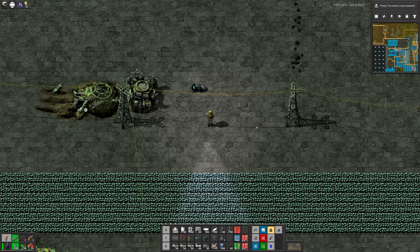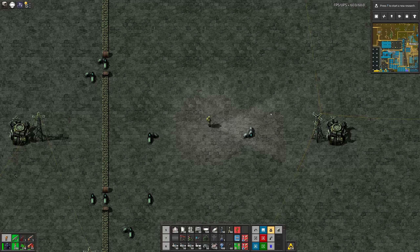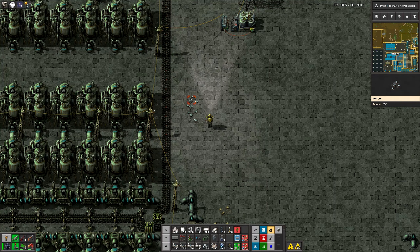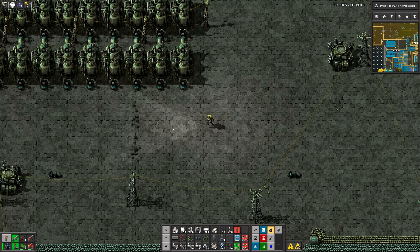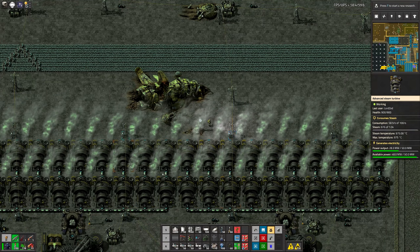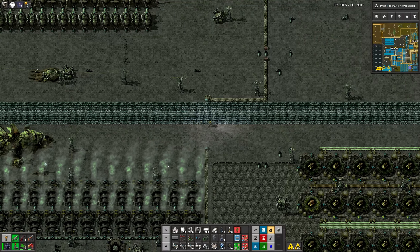But after we shook off that first surprise moment we started building our first base in this area. Right now we have concrete everywhere, but in those days we had several resource patches. As you can see we still have a little bit of those patches over here - there's a small stone patch and coal. And actually under this wreckage, where right now we have some fusion power plants, was a decent iron patch on which we placed our first burners.